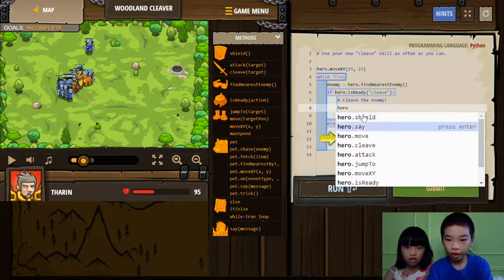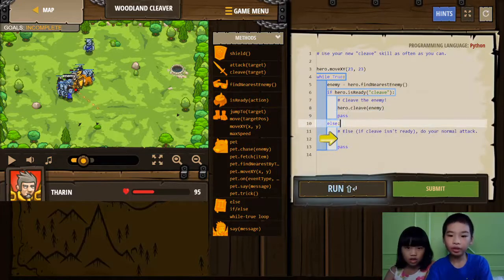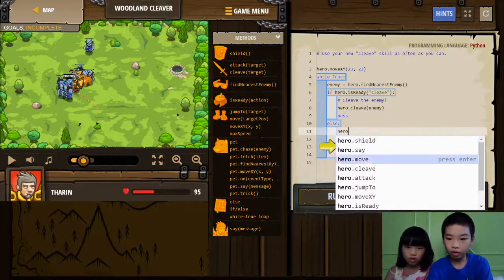So hero.cleave(). Then we pass it. Else, hero.attack().